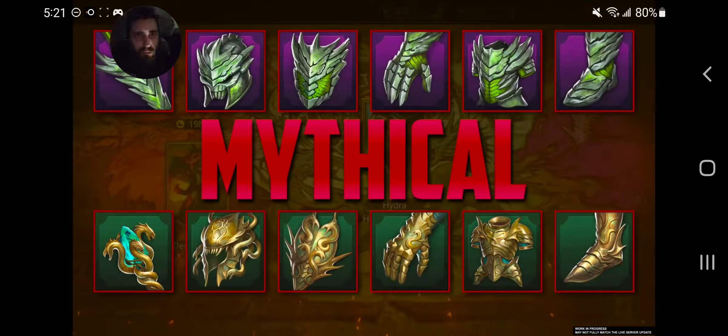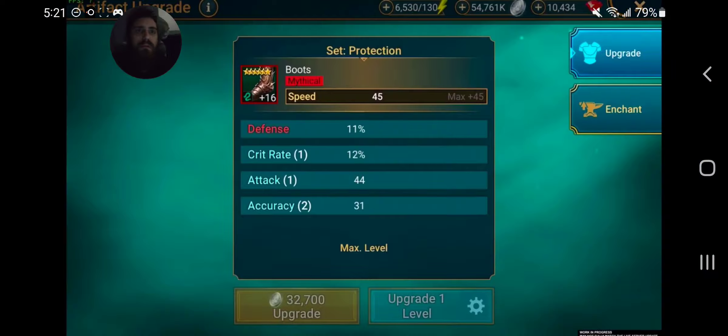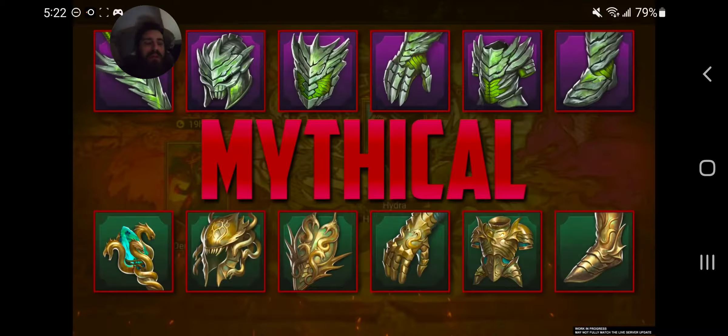Welcome everybody back to another Raid Shadow Legends stream. New mythical gear is coming, guys. There's going to be two types of sets: Stone Skin and Protection. Both are coming to Raid Shadow Legends.